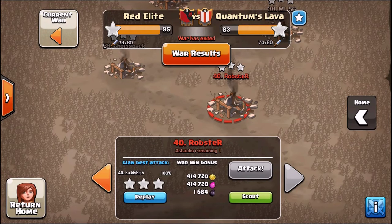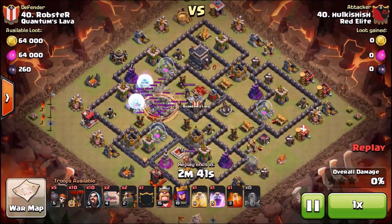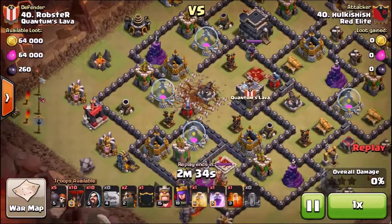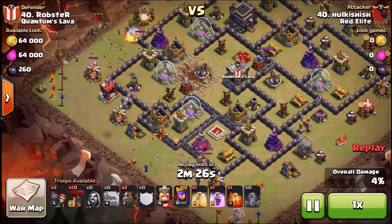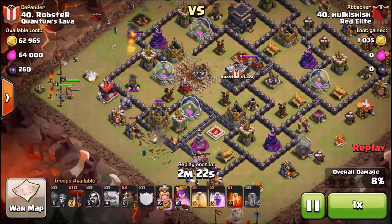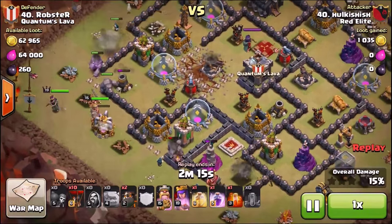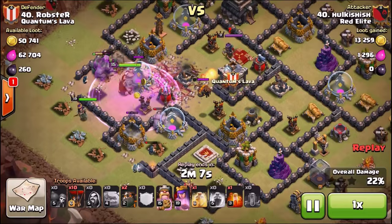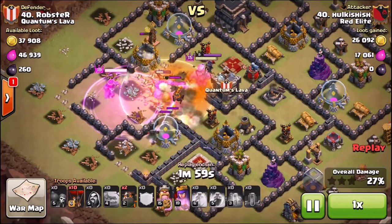Because you're a new Town Hall 9, you just need a ton of resources and there's plenty of stuff to spend gold, elixir, and dark elixir on. Would you recommend folks start upgrading farming troops before war troops? It really depends on your style of play. If you're new to Town Hall 9 and want to take a little break and get used to everything changing, you might want to focus on what you had success with farming at Town Hall 8, like barch.